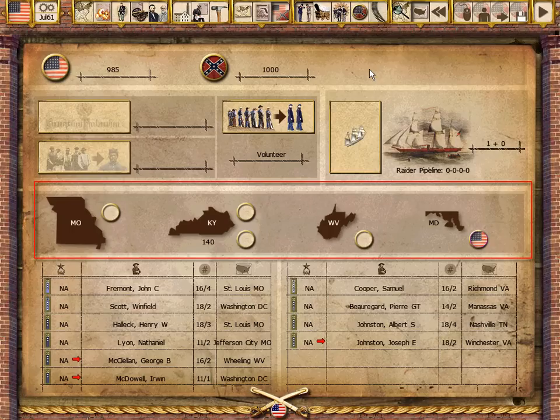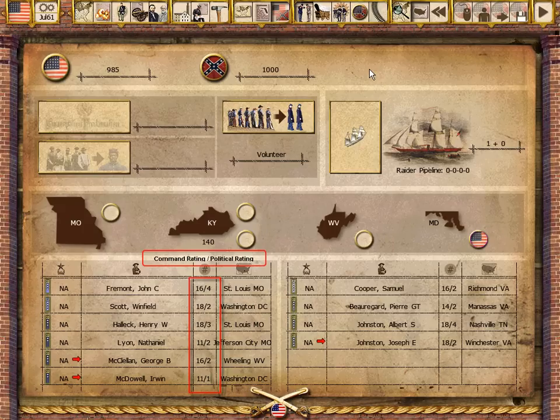Operations in the border states, especially Kentucky, can alter the political status, production, and recruiting for both players. The political screen also shows details of each side's theater and army commanders, as their political ratings impact each side's political standing.